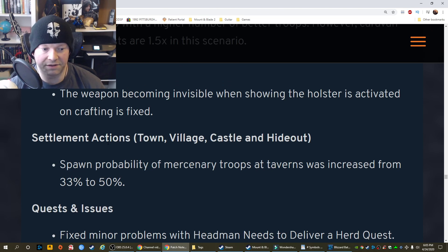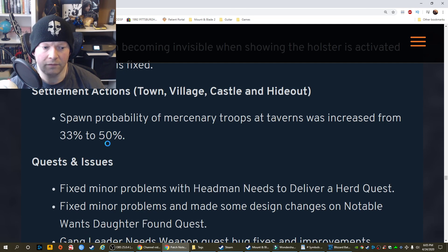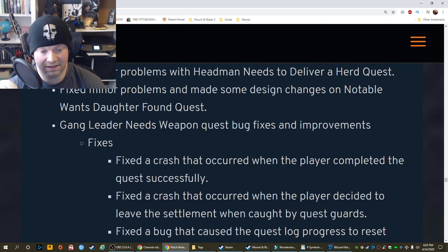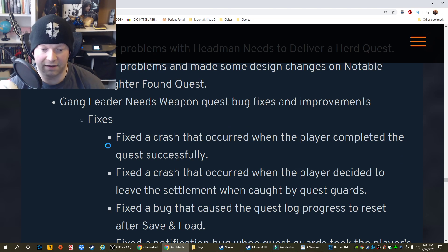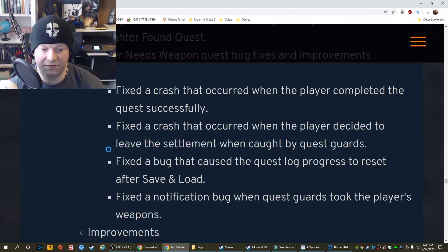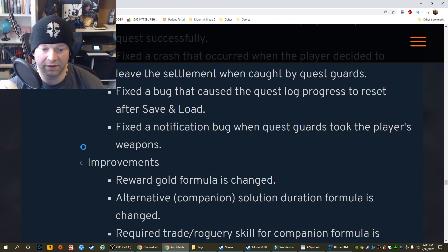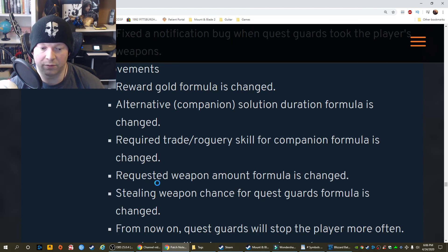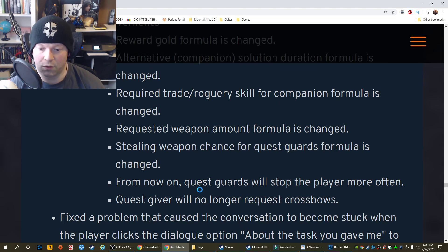Settlement actions — towns, villages, castles, and hideouts: Spawn probability of mercenary troops at taverns was increased from 33 to 50%. Quests and issues: Fixed minor problems with the headman needs to deliver a herd quest. Fixed minor problems and made some design changes on the notable wants daughter found quest. Gang leader needs weapon quest — bug fixes and improvements. Fixed a crash that occurred when a player completed the quest successfully. Fixed a crash that occurred when a player decided to leave the settlement when caught by quest guards. Fixed a bug that caused quest log progress to reset after save and load. Fixed a notification bug when quest guards took the player's weapons. Improvements: Reward gold formula has changed. Alternative companion solution duration formula has changed. Required trade roguery skill for companion formula has changed. Requested weapon amount formula has changed. So a lot of stuff has changed. Stealing weapon chance for quest guards formula has changed. Quest guards will stop the player more often.